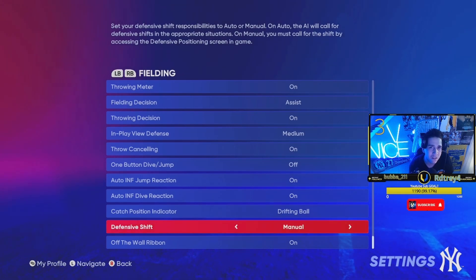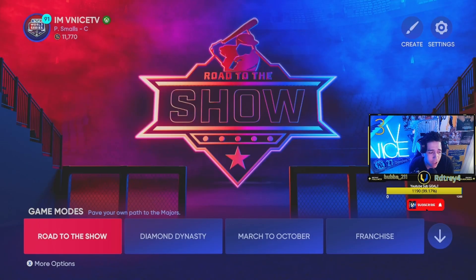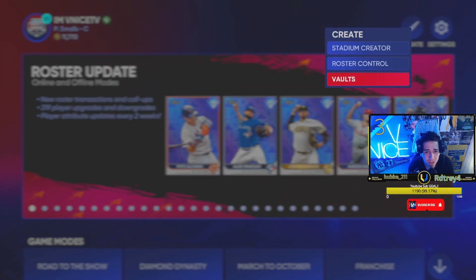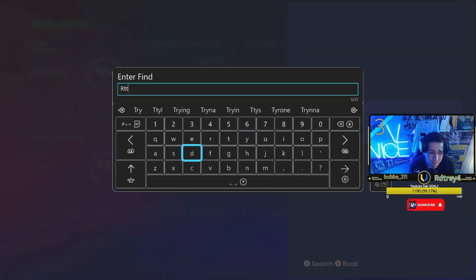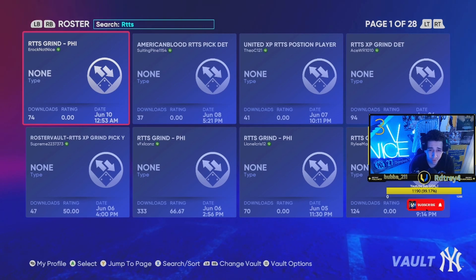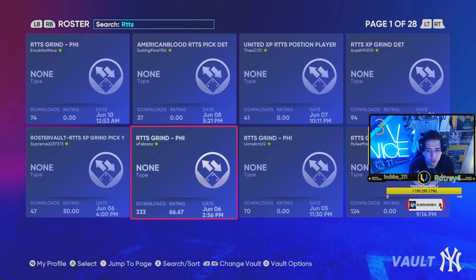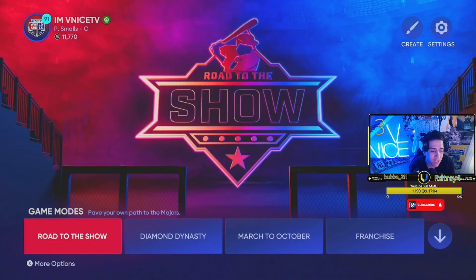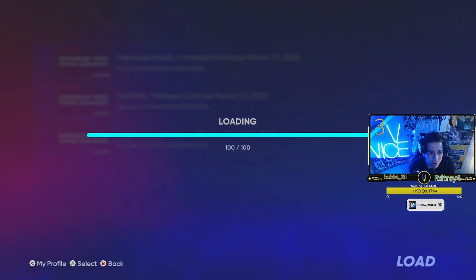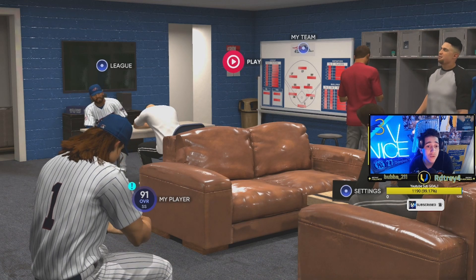If you made it to this point in the video, I assume you have a road to the show or are starting a new one. One of the things I say in all my videos: definitely go to the vault, go to roster, and search RTTS — that'll give you a bunch of rosters to choose from for the road to the show grind. If you download one, you'll notice it says something like 'Philly Detroit,' basically telling you what team to choose. I already have one loaded with the Yankees. You're gonna make a road to the show and tell your agent you want to play for the specific team from that roster.